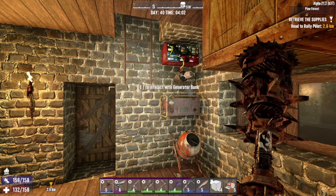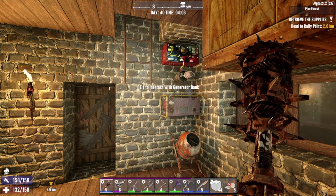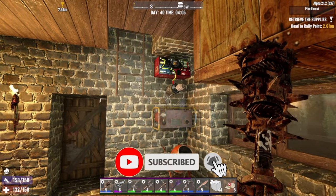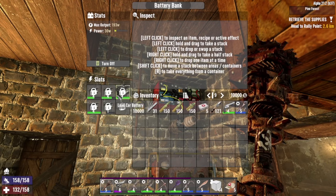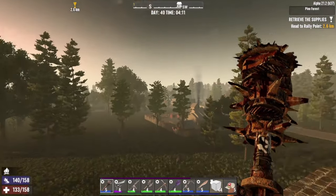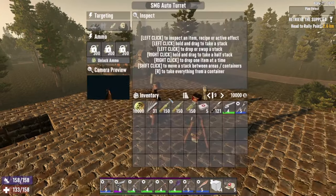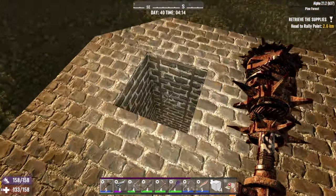Welcome guys, it's Kraken here on day 40 of Back to Basics. I've got my generator and battery bank sorted, which should be charging my batteries. I've got four tier fours in there and added a tier one. I've also put up two SMG turrets from the last episode, locked with ammo pointing at the sky, so that should all be good.